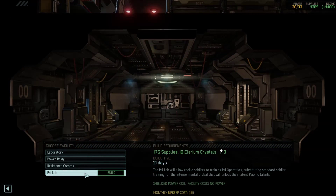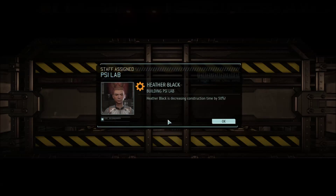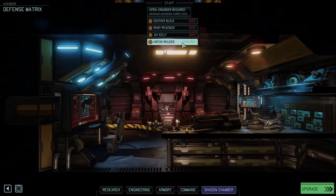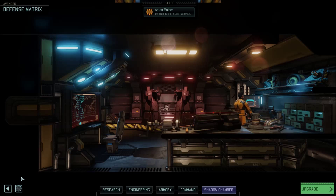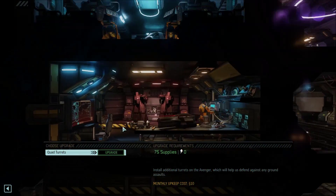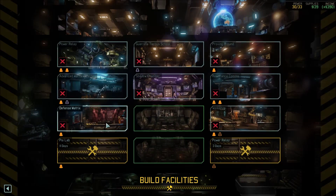I don't have a PSI lab. I think I want a PSI lab, let's try that out. And then assign an engineer — awesome, increased defense status. Oh, we could upgrade! Might as well — defense facility upgraded.